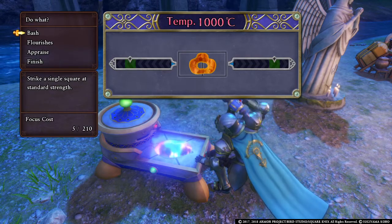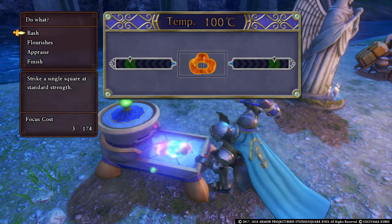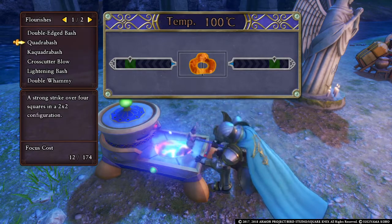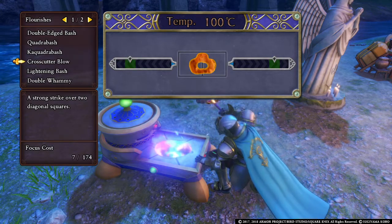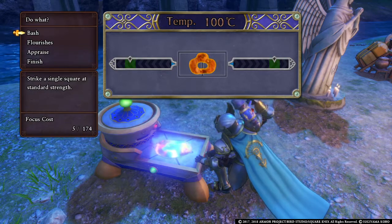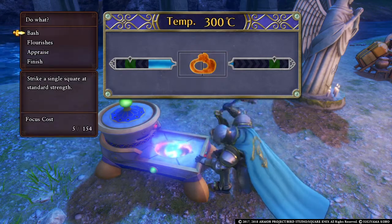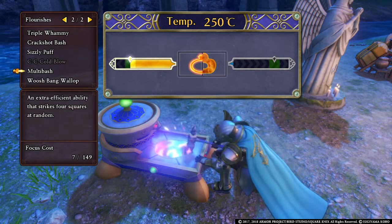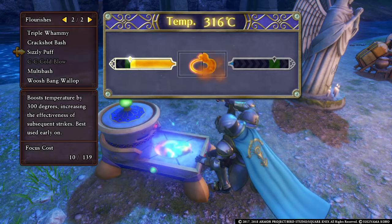As you see the ring has two different areas, so your basic bash won't be all that powerful. When you first start out you might only have maybe three abilities if you're lucky, so it's gonna take a while. Your first good ability that actually helps with the ring is right here. When situations like this come up, multi bash will be good.